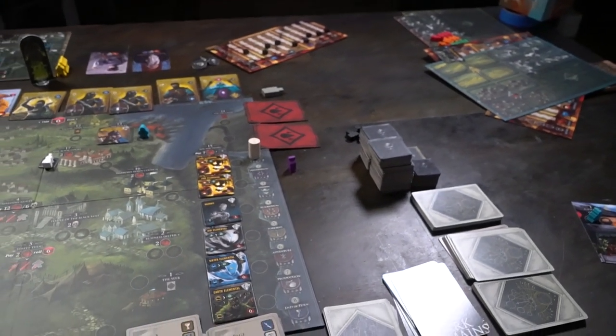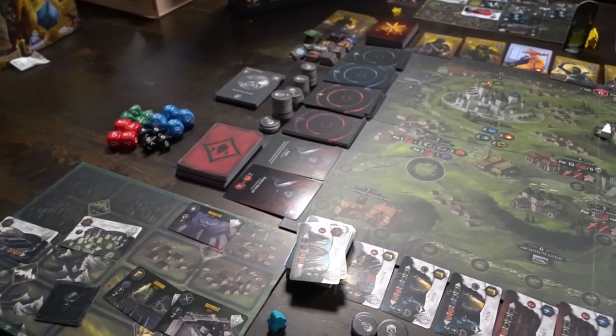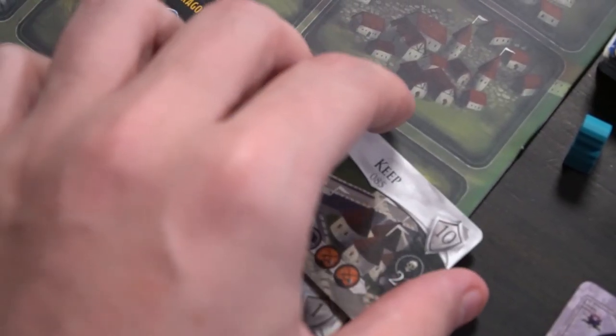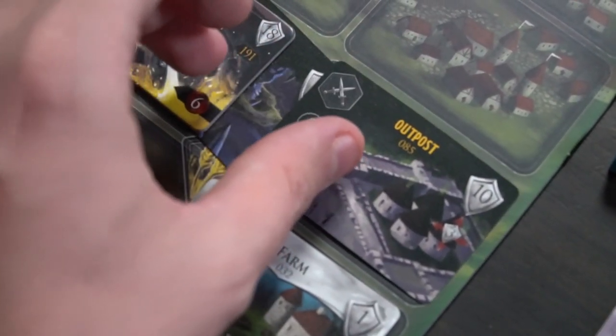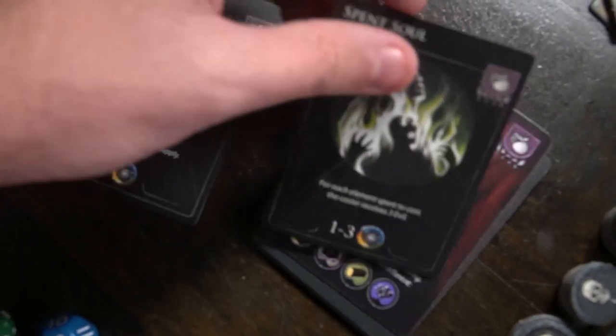In Dark Domains, you are playing as a dark overlord in control of minions, monsters, and mercenaries. Your objective is to basically create locations on the map — maybe a keep, maybe a farm — and then eventually turn them into your actual locations: the wasteland and the outpost. These locations and monsters you're getting are going to be giving you evil throughout the game. At the end, if you have the most evil compared to any of your other evil overlords, you're the winner. To do that, you'll be doing some tile placement, tableau management, and worker placement as well.